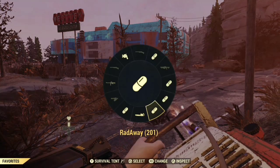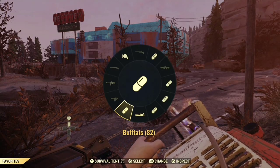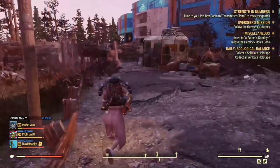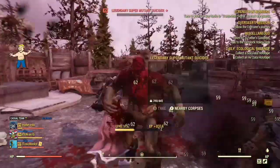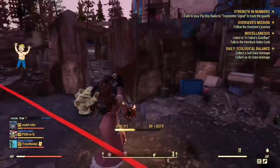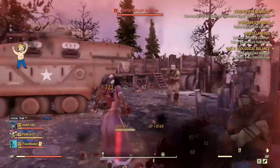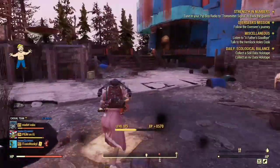I'm going to test this without the buffs first. As you can see I have my chainsaw there. I would recommend using this in third person because it does more damage and it's quicker. As you can see I do about 55 to 62 damage on super mutants. On dogs I do about 132 to 150 damage — right now I'm doing about 137.